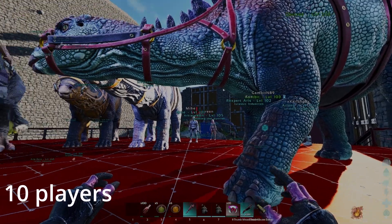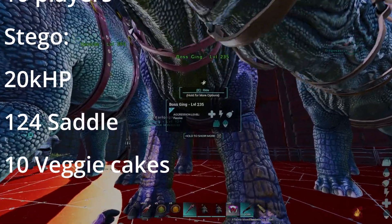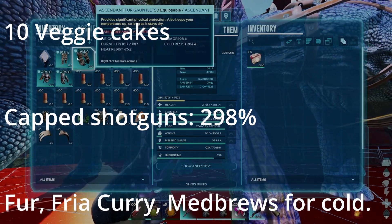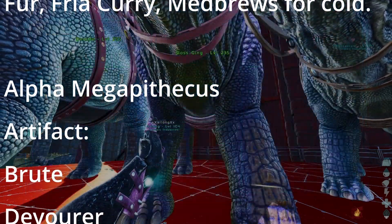Welcome back to another video on our Ascended official PvE. Today we're doing Alpha Megapithecus. We're going in with 10 people, all with a 20k HP Stego, a 1.24 saddle and 10 Fetchy Cakes. We all have kept shotguns and enough rounds. In the end I'll show how much we used.